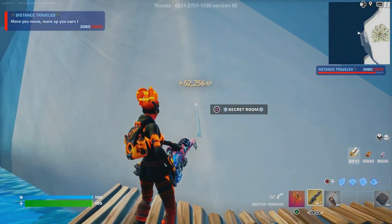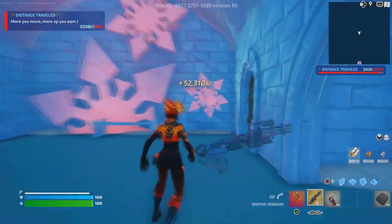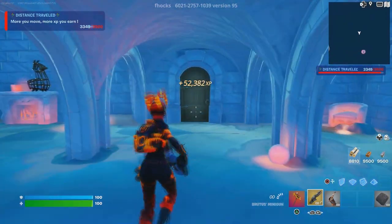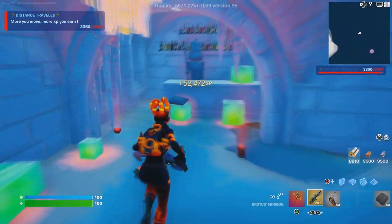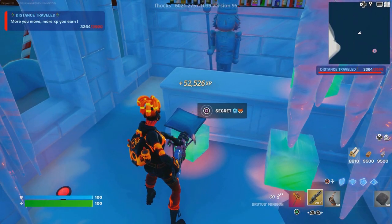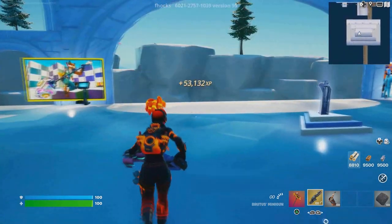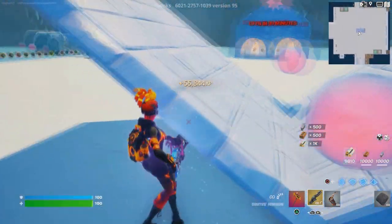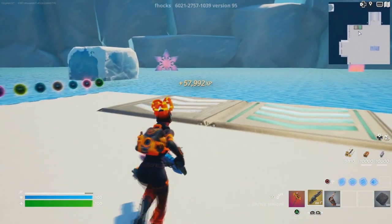Go to the secret room, teleport, then run to the right side door, open it, turn left, keep running, then turn right. You'll see a green ice cube, and right there is the XP glitch button. Press it for a good amount of XP, then jump down.